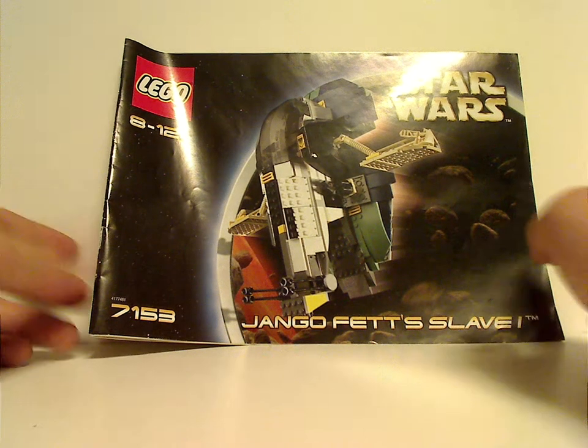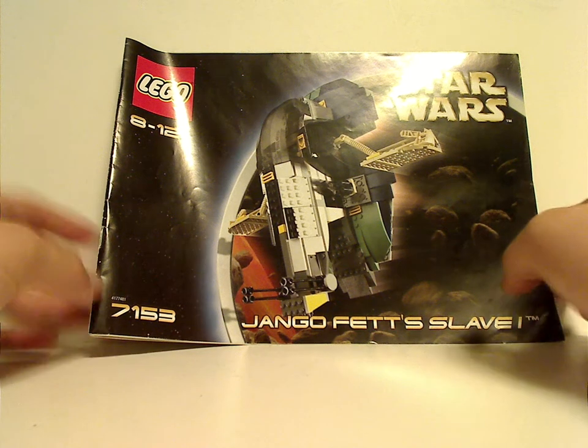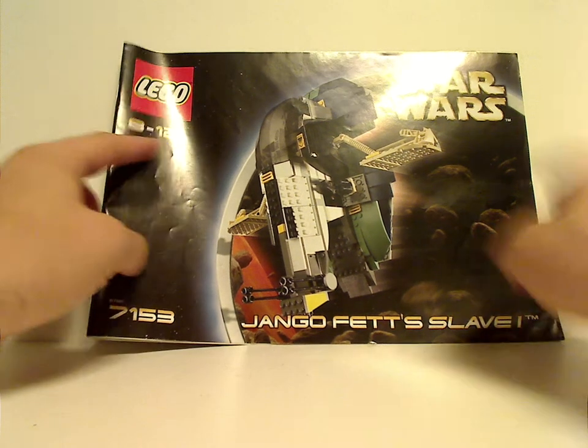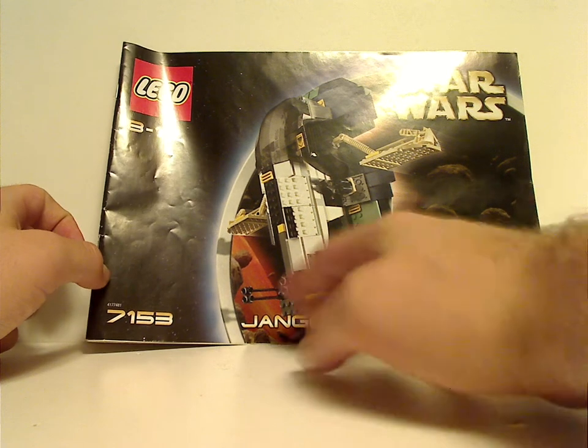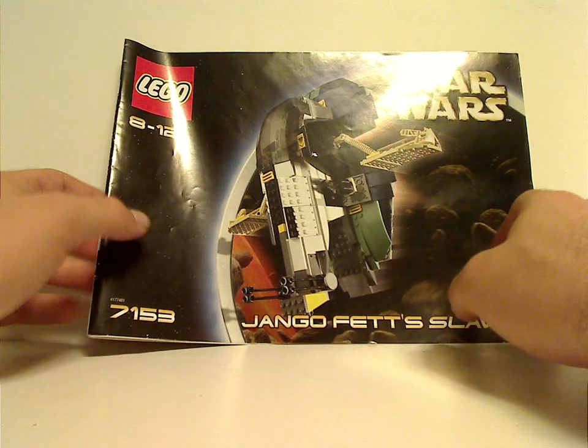On the front of the booklet you see this border that they used until 2004, you see the logos, and 8 through 12, and set number 7153 Jango Fett's Slave I, and it goes into the asteroid field down to Geonosis.